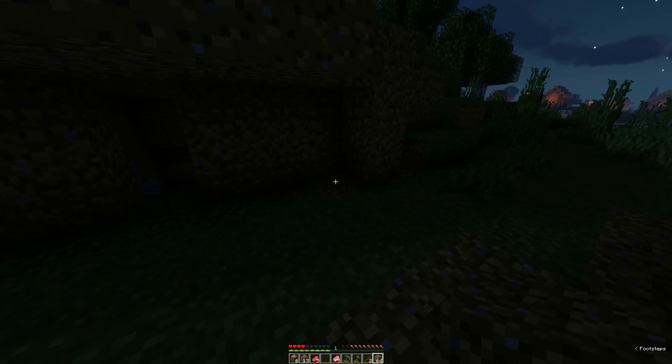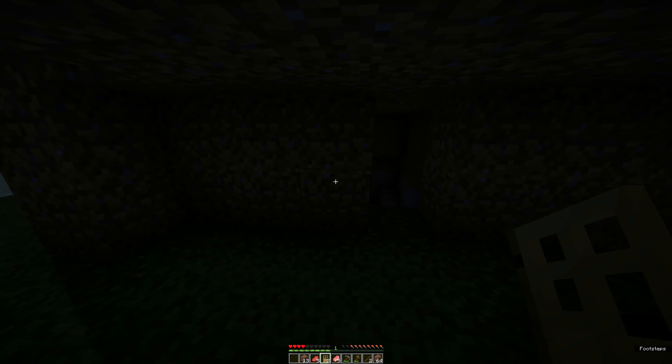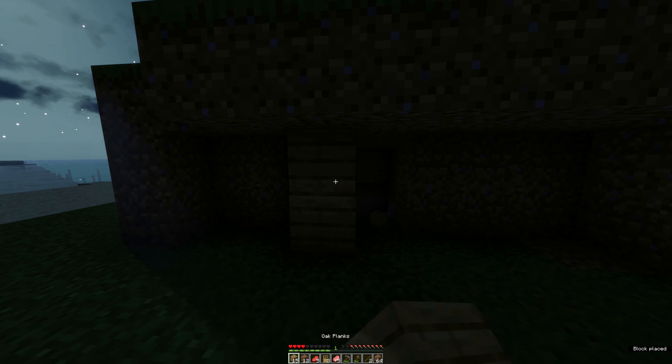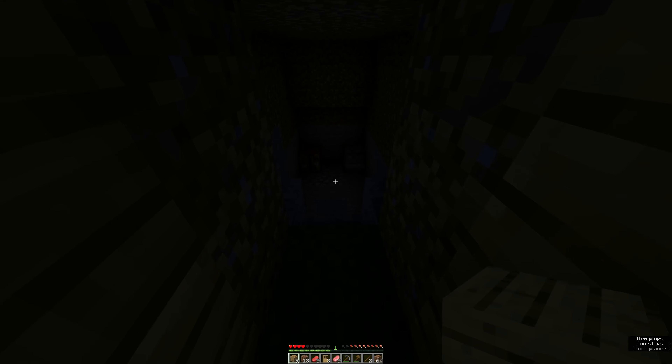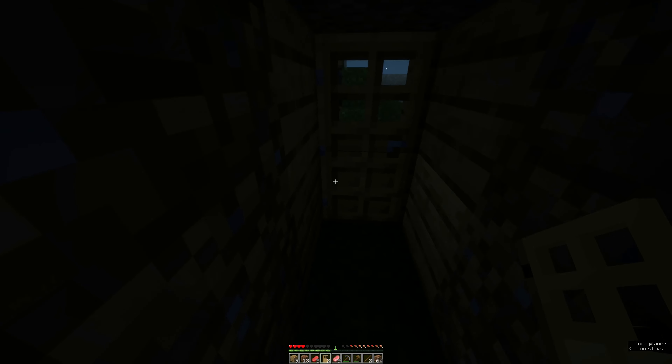How much wood have I got? I've got enough wood, so I'm going to make a door. There's going to be some baddies coming around soon. How do I make a door? Not like that - like that, that's the one. I've got a door now. Let's put it in my hand and stick it out here. For aesthetics I'm going to have some wooden pillars coming out here.